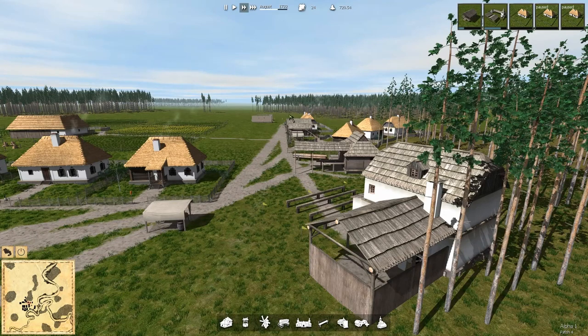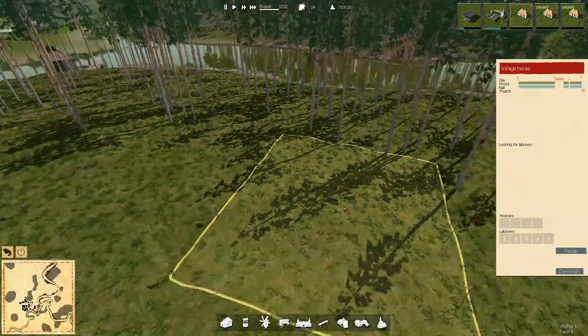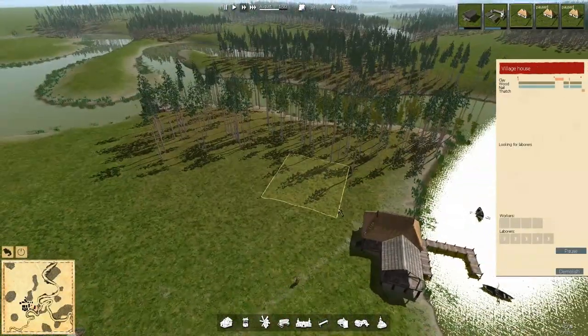Got a pretty good, pretty straight run right here. This building is going to jog into it a little bit, but otherwise this looks pretty good. They're carrying a log - we've got the house over here being built and they're taking the trees out of it.